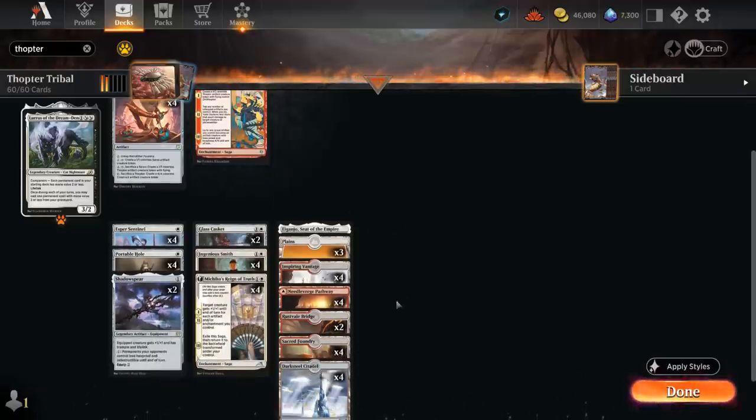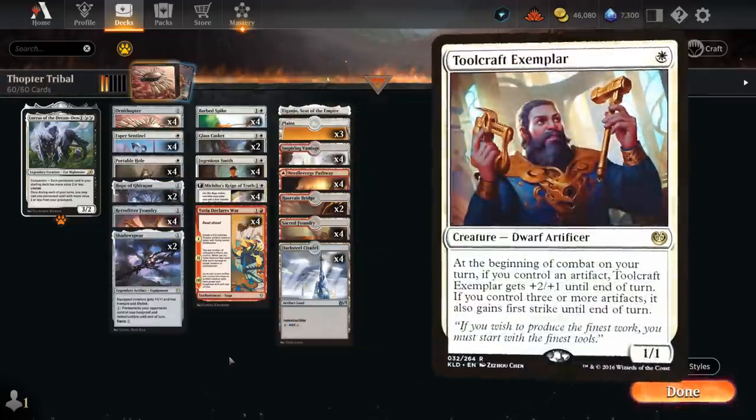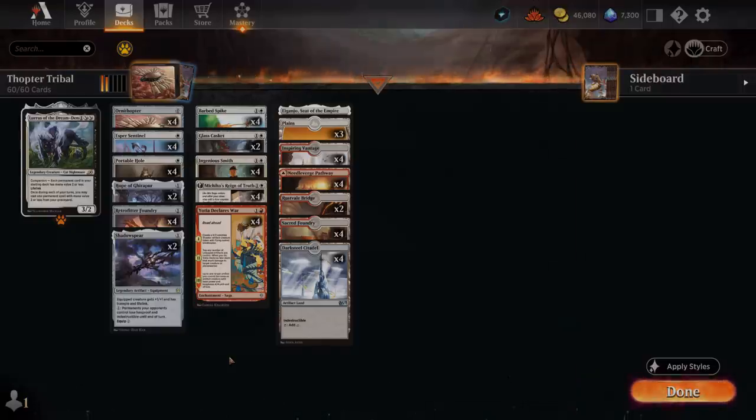The rest of our mana base is simply lots of red-white dual lands for fixing and a Naigancho, which can also be channeled as additional interaction. Some other Thopter Tribal decks include Toolcraft Exemplar as an aggressive 1-drop, but it's found to be a little low impact — and according to the stats it's one of the worst performing cards in the deck. So we'll try without it, but it's an extra option available. Let's jump into some games and see how the deck does.